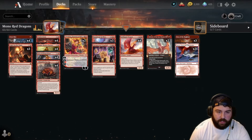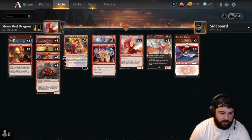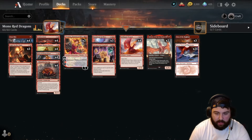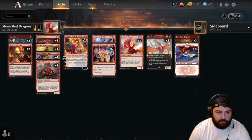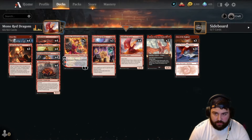Hello, welcome back to the channel. It's been a few days — found myself under the weather. But I'm back. We're gonna try a new brew. The season recently reset and we are out of mythic, along with everybody else. We're in Platinum 4, so we're gonna try something a little bit of a variation.